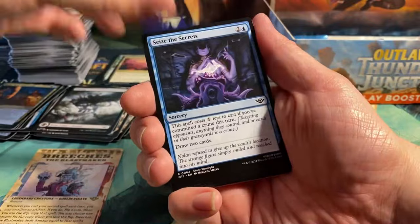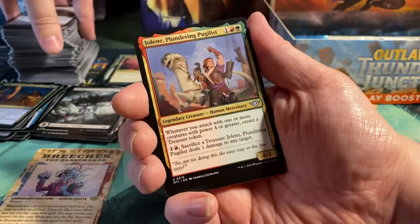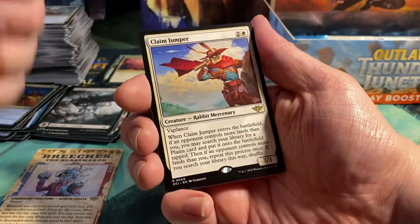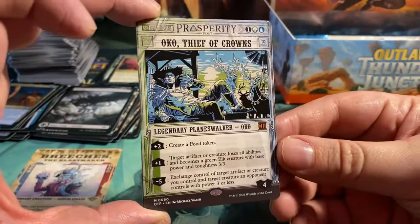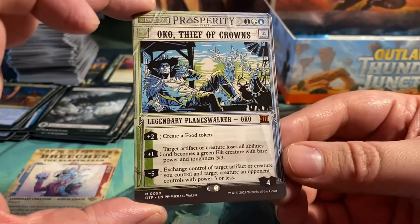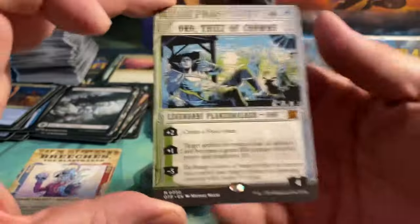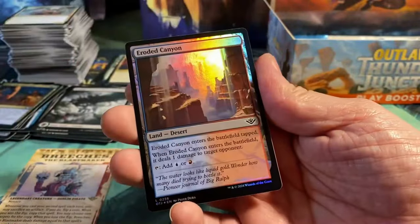Next pack: Thunder Salvo, Steer Clear, Cease the Secrets, Ambush Gigapede, Rodeo Pyromancers, Binding Negotiation, Jolene the Plundering Pugilist, Doc Orlok, Grizzled Genius — he's a Bear Druid. We get a Claim Jumper which is a Bunny, very nice. And we have Oko, Thief of Crowns — a reprint from Eldraine! It's a Planeswalker for 3 cost with 4 loyalty. Plus 2: create a Food Token. Plus 1: target artifact or creature loses all abilities and becomes a green Elk creature with base power and toughness 3/3. Minus 5: exchange control of target artifact or creature you control and target creature an opponent controls with power 3 or less. I already had him from Eldraine, but it's good to have another one — even though it was banned for a long time, it's still a very powerful card.